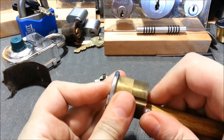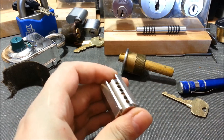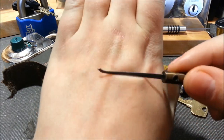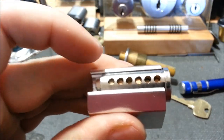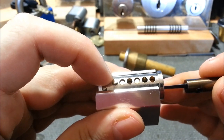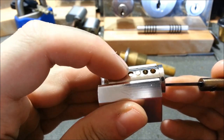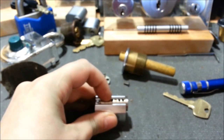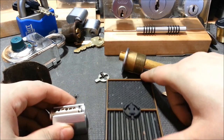We're going to find standards in here, and probably balanced pin stacks. One thing I want to check out first is whether I really did need a deep hook to pick this — curious if a short hook would be able to do it. So I can obviously reach positions six and five, but I think the only one I wouldn't be able to get is four. Depending on binding order, I probably needed a deep hook to pick this.